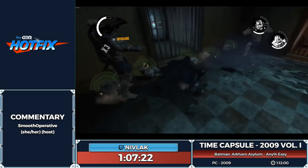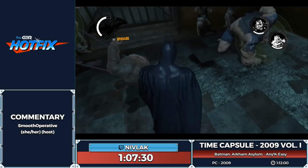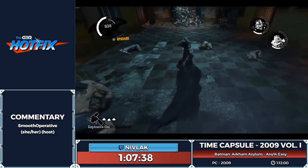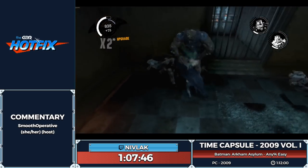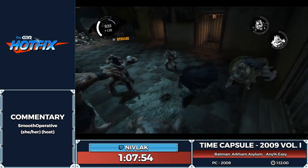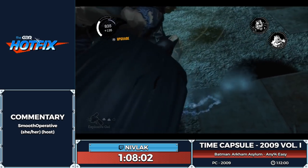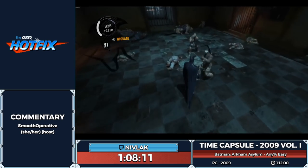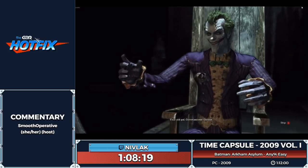This fight is one of the worst in terms of little RNG that throws off doing it optimally, because there are so many thugs running around. Getting them positioned to all be hit by your gel to be knocked down is very difficult. It's very often that even when you get them positioned correctly, sometimes they'll just get up early and hit you while you're putting down your gel — which interrupts the animation — and you can easily lose 10 to 20 seconds. But that one went pretty well. Joker's clapping.